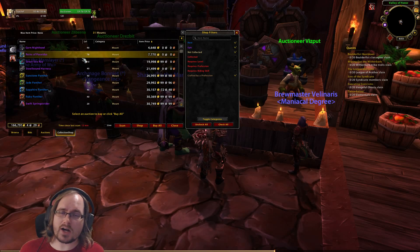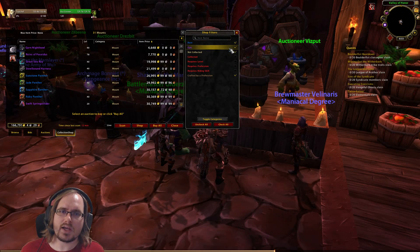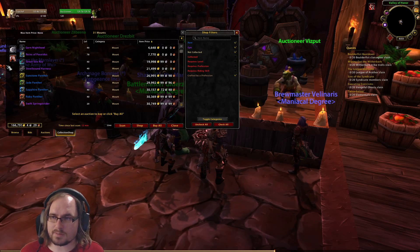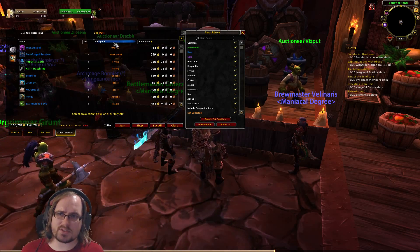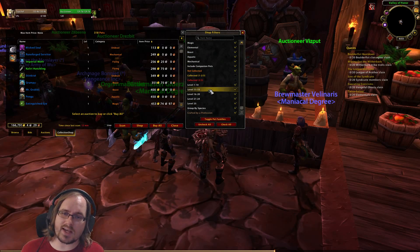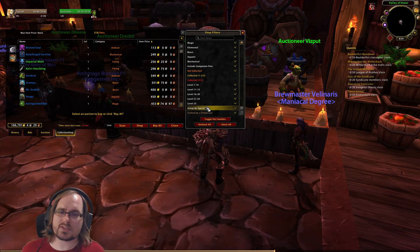Each of the different options you can look at has its own filters. Within the mount section we could filter by the rarity of the mount, whether we've collected it or not collected it, and we've got some other requirements. If we go into pets we can do the same thing - hit Shop to show all the pets available. We could filter by rarity, by type, by level if we only want pets leveled up to level 25, and we can group them by species.